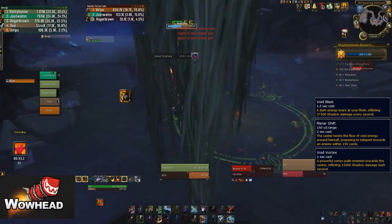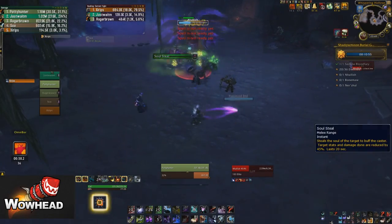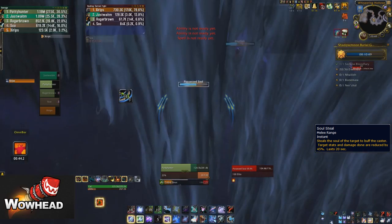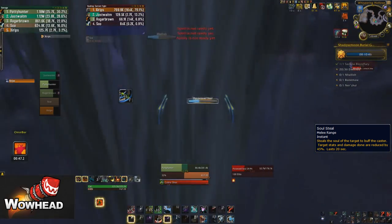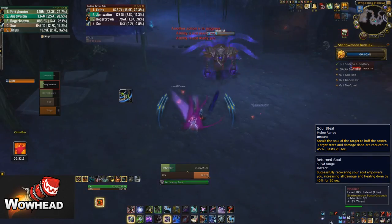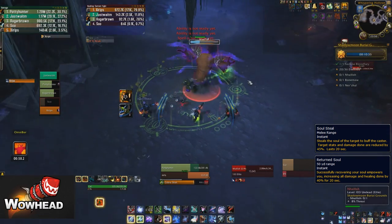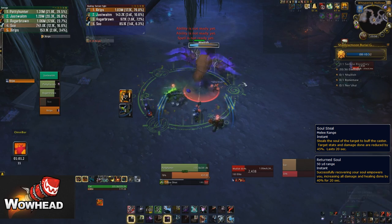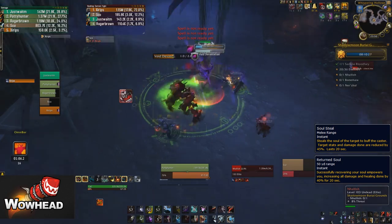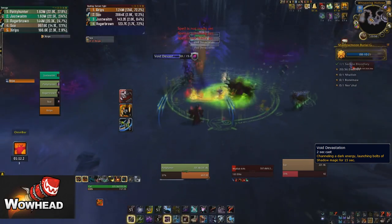You want to kind of spread out and make sure he's not jumping on too many people. He does his Soul Steal ability which puts everyone into a separate phase - in their own individual phase you'll have a Possessed Soul add to kill to get out. You need to kill the add and then right-click it, which takes you back and gives you a big damage buff for about 18 seconds. While you're in the other phase you can't get healed by the healer, so your healer needs to make sure everyone's on high HP before that happens so they don't die in the phase.